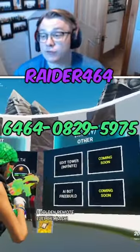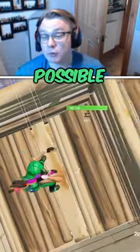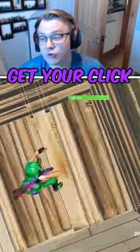If you want to improve your mechanics, use the raider 464 map. Go to the edit tower section and practice spamming your edits as quick as possible for three straight minutes. This is going to get your click timing on your edits as fast as possible.